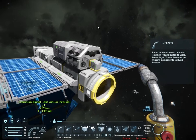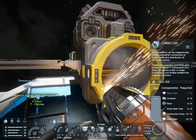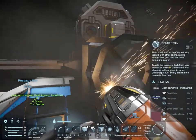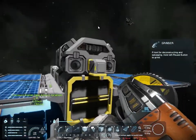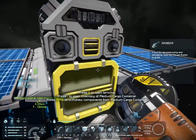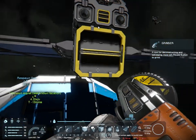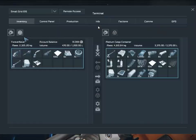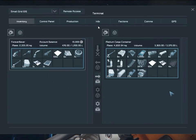A clever or experienced player can literally build themselves up from nothing with just a survival kit. That's what we're going to be doing. Anytime we have to do any sort of large construction, we'll simply build ourselves a small production facility and then take it apart again once we're finished with whatever modifications we want to do.